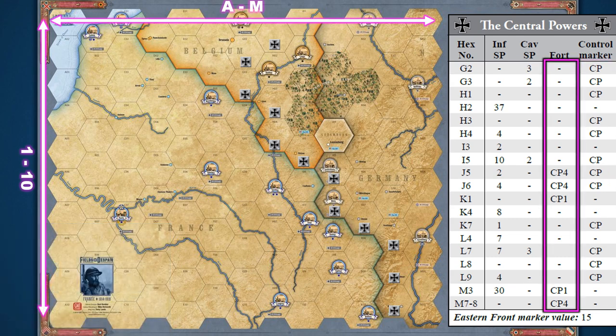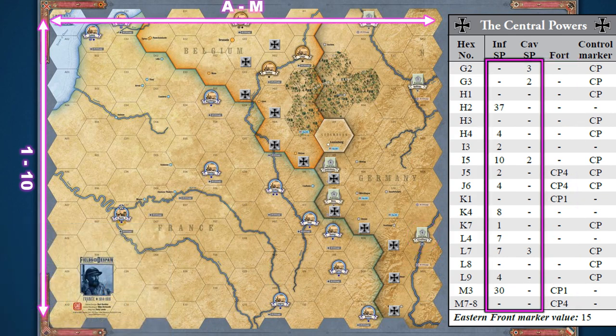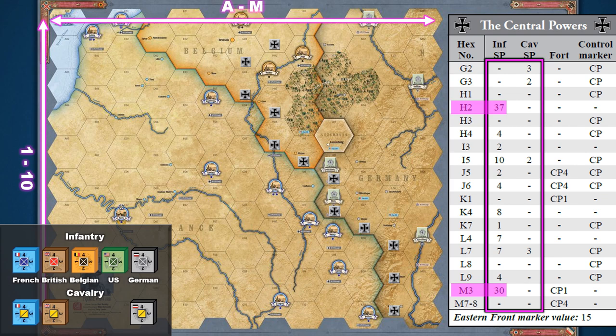The next column over is for the Central Powers forts. CP stands for Central Powers, and the number indicates the strength of the fort. Place the fort markers over the top section of the city icons. Be aware, there are locations on the map that straddle two hexes. For the Central Powers player, this is M7 and M8 — place one fort here for both hexes. The final two columns list the strength points for infantry and cavalry blocks. Hexes like H2 with a strength of 37 will require multiple blocks. The stacking limit is three blocks per hex.